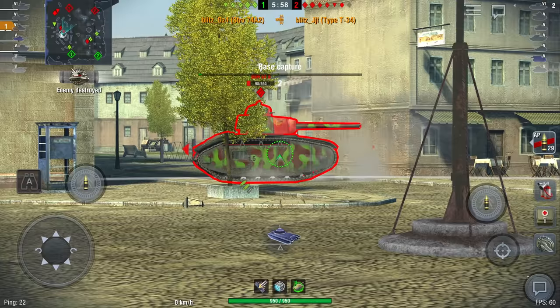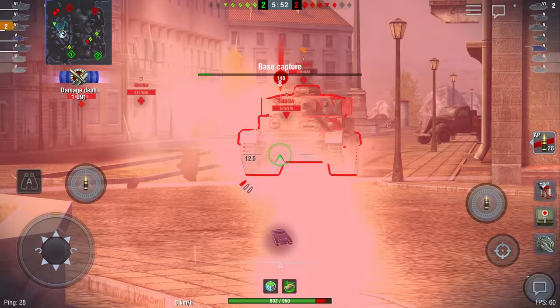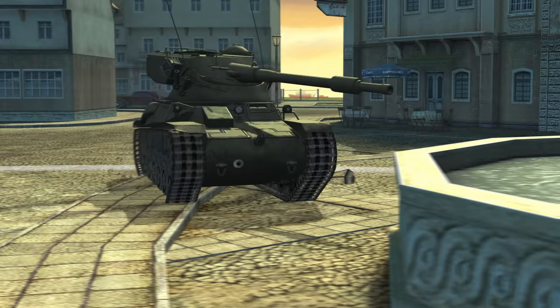The most vulnerable spots are the rear, sides, and lower glacis plate. You have them too, so hide your lower glacis plate behind obstacles. You can use destroyed tanks, hills, and mounds as cover.